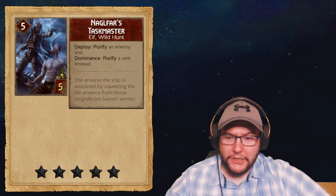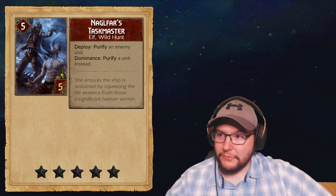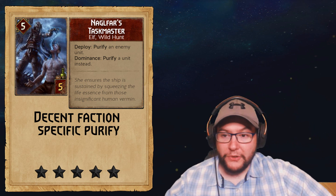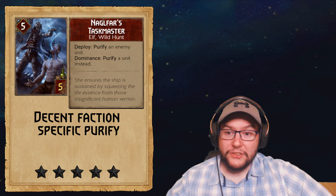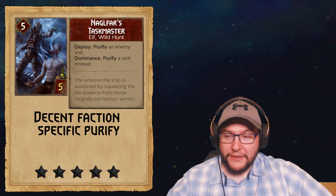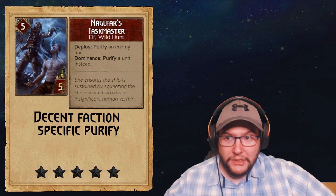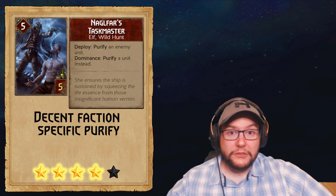Next up we've got the bronze monster card Nagelfar's Taskmaster — five strength for five provisions, so it's already moderately adequate. Deploy: purify an enemy unit; if you have dominance, purify any unit instead. This is like a faction-specific Pillar, and five for five is not bad for a purify option. You can have two of these — they're faction-specific bronzes — and they are Wild Hunt so they'll get some combo benefits.